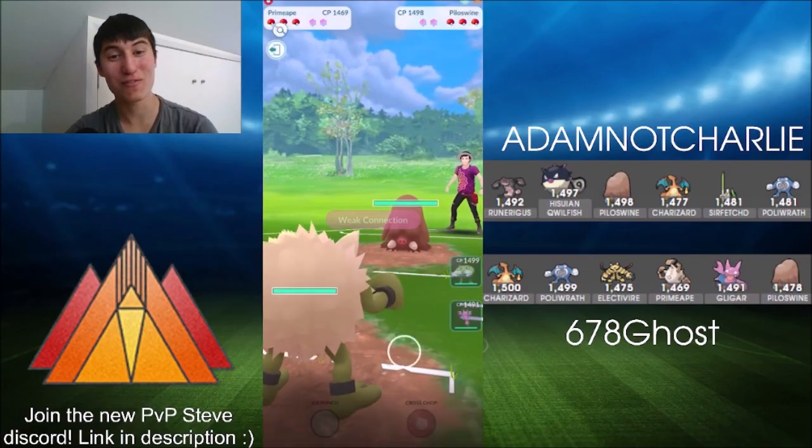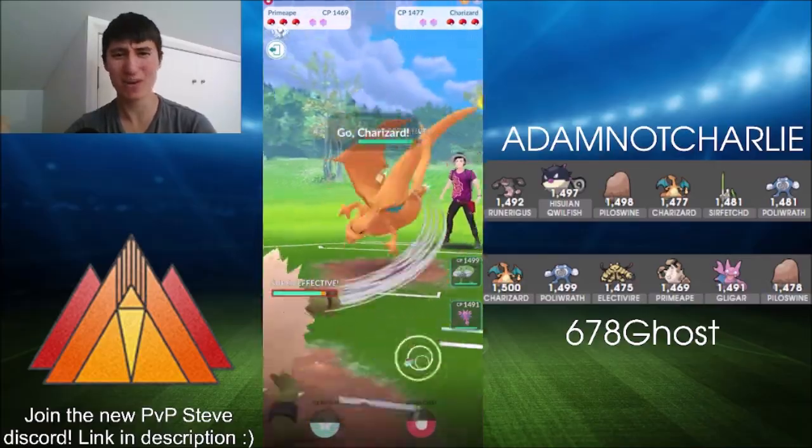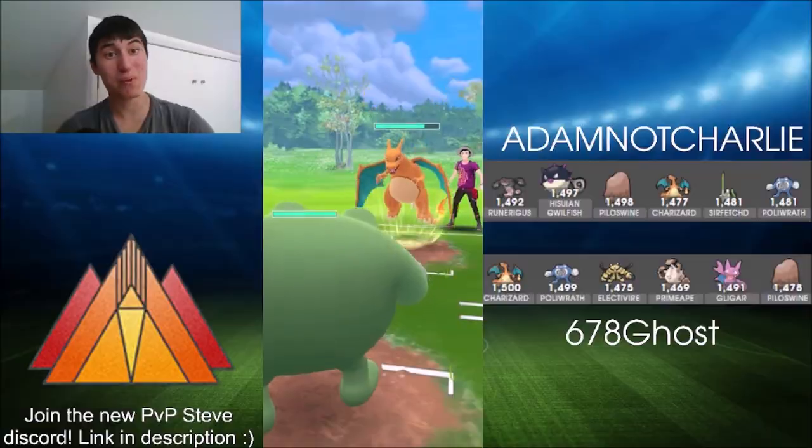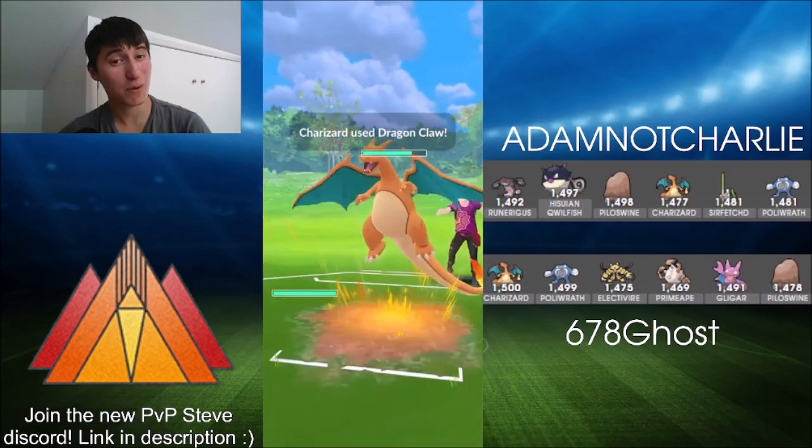Going into game three, we've got a shiny Primeape. This team is all shiny except Gligar, by the looks of it. Primeape swapping into the Poliwrath, catching the move from Charizard. If it's a Blast Burn, that's huge — it is just a Dragon Claw, but still really nice for 678Ghost.